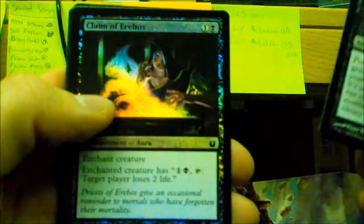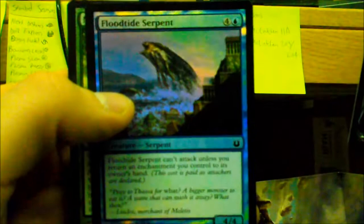Let's recap what we pulled: Fated Return, Claim of Erebos foiled, Silent Sentinel, Perplexing Chimera, Temple of Plenty, Herald of Torment, Chromanticore as our mythic rare, Satyr Firedancer, Pain Seer, foil Floodtide Serpent, and a Nessian Wilds Ravager. Pretty sweet fat pack — hope you enjoyed that, and that's all I've got until next time YouTube. Have a great day!